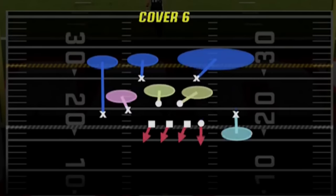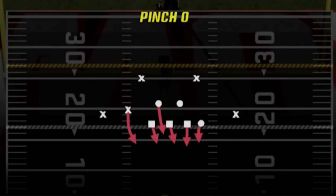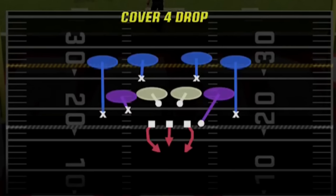The best plays for my audibles are the cover 6 zone — a fully matching hybrid defense good against the run and pass — the cover 2 man, which is my best man coverage pass defense but weak against the run so I only use it when I know my opponent has to pass, the pinch 0 for man blitzing, and the overload 3 press for zone blitzing. For my 5th active play I choose the cover 4 drop, as this is my best base defense against both the run and pass.